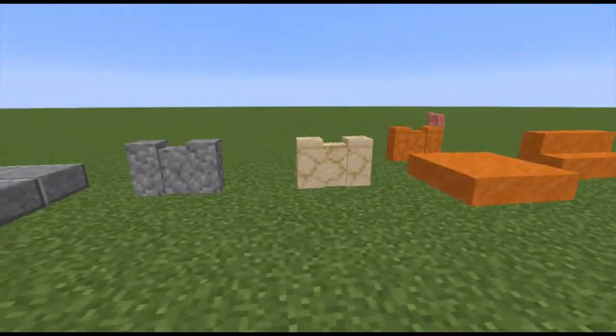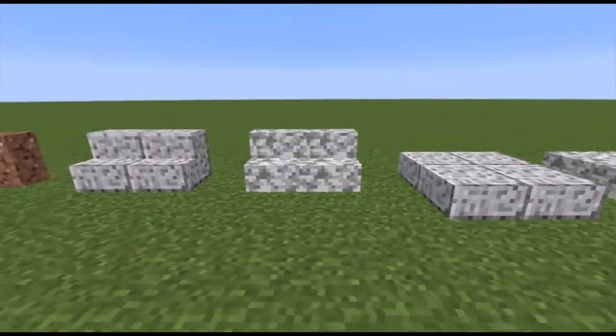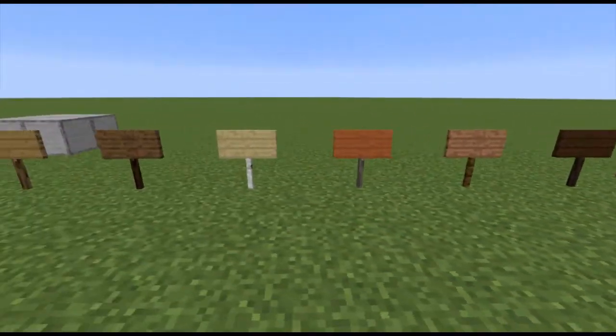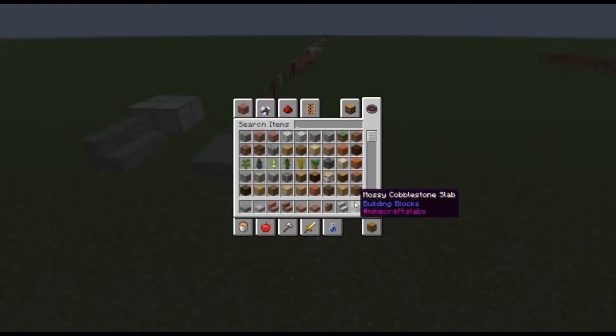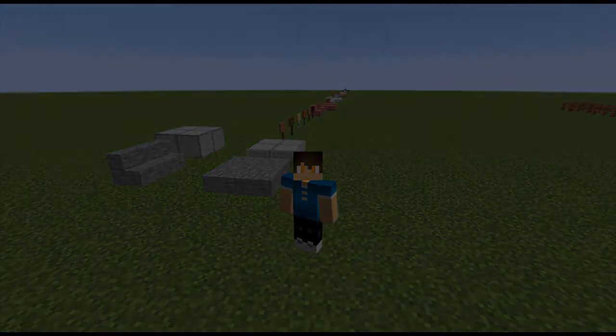That's my quick look at this snapshot. There are more things you can check out on the Minecraft website — I'll link the article down below. This is exciting stuff — some good additions and good changes, and I'm excited to see what comes next. Thank you for joining me for this quick look at what's to come with Minecraft 1.14. Good additions to Minecraft — I'm excited. That's going to do it for this video, so thank you for watching, and I'll see you back in the vanilla Minecraft series.